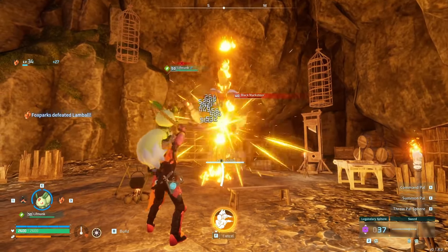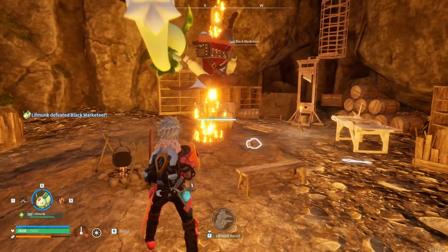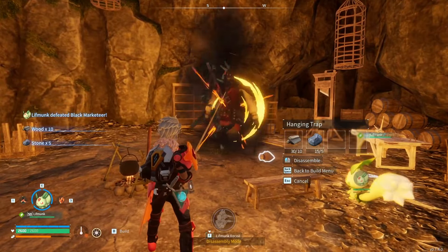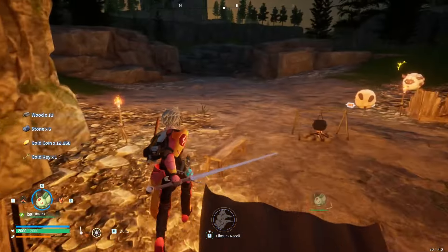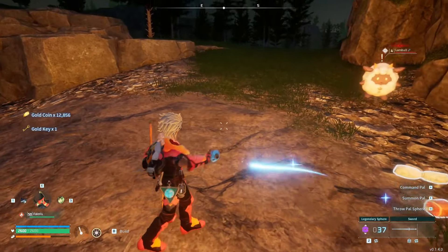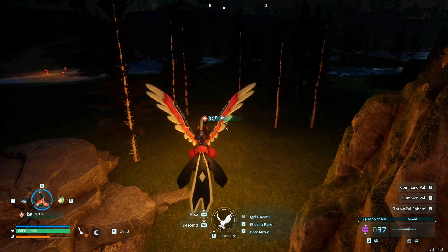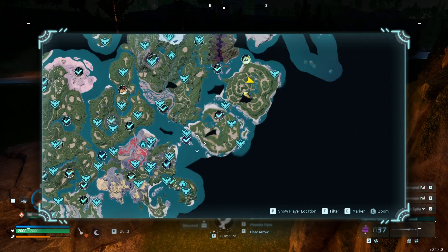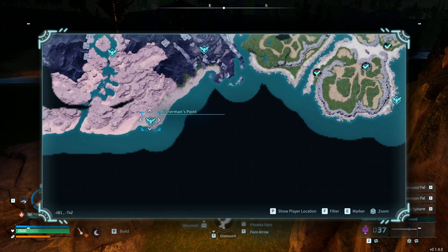We're just going to quickly deal with him here with the help of our Lift Monk to show you. Once he's down, go ahead and dismantle the trap and pick up your loot, which is going to be around 12k gold and a golden key. This actually makes it one of the fastest ways to farm high quality Paloil, as 12k gold translates into 40 high quality Paloil that you can buy from the merchant over at Fitchman's Point at -480, -742.